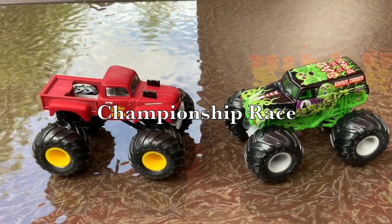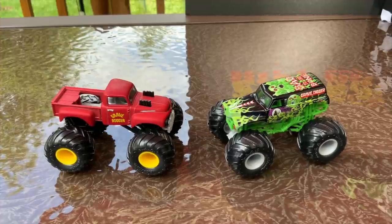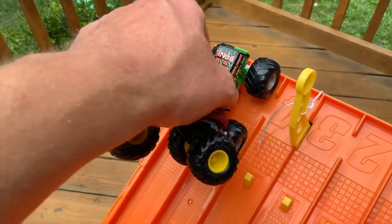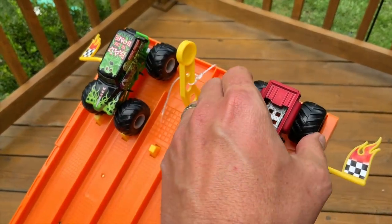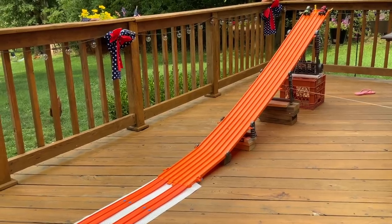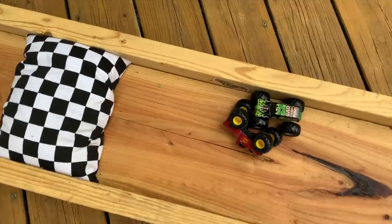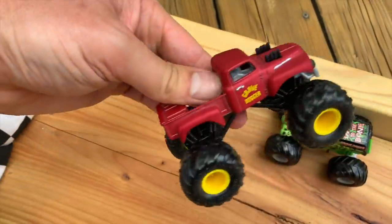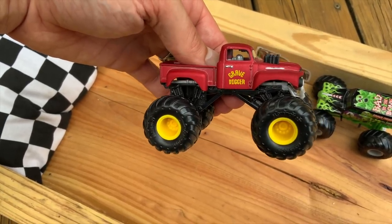Okay, here it is — who's going to face the king? The 1982 against the 2005 Grave Digger. I'm getting all these numbers confused but they're both Grave Digger. The black Grave Digger in lanes five and six, the red Grave Digger — my favorite — in lanes one and two. On your mark, get set, go! Oh yeah, he's moving on — that's awesome.